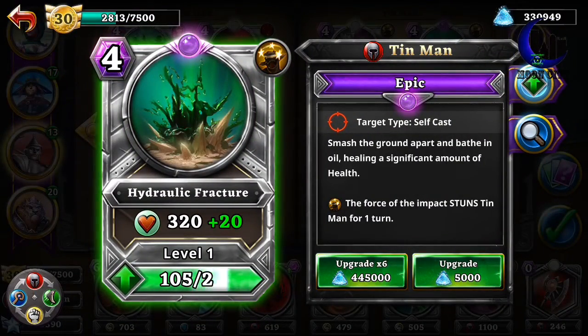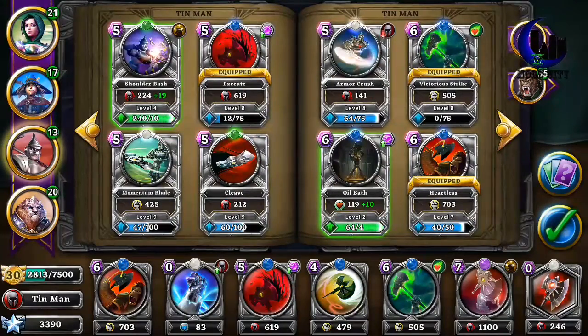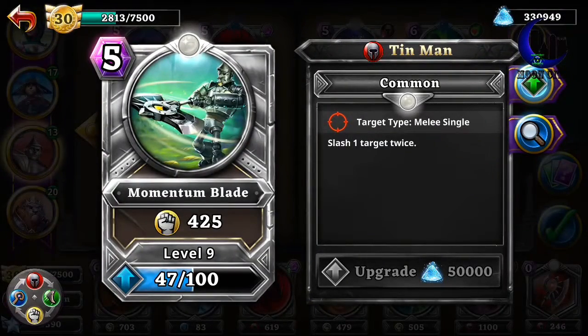There's Hydraulic Fracture — I don't really like this one because it stuns Tin Man for 1 turn. I haven't leveled it up yet; I have 105 of them, but I'm probably never going to level this up because I'm never really going to use it. Momentum Blade — he swings his axe twice at one target, but not always doing the 425 damage; sometimes it's lower.